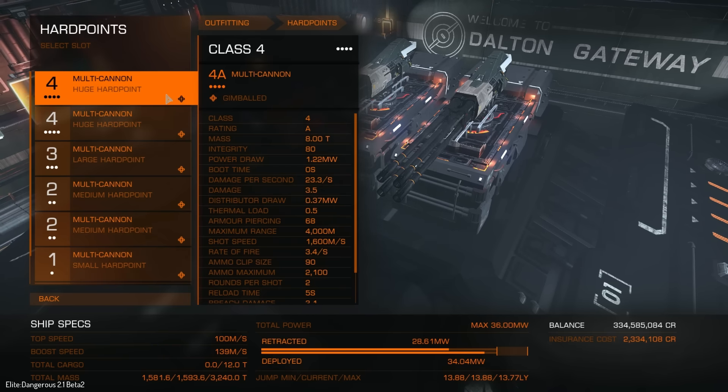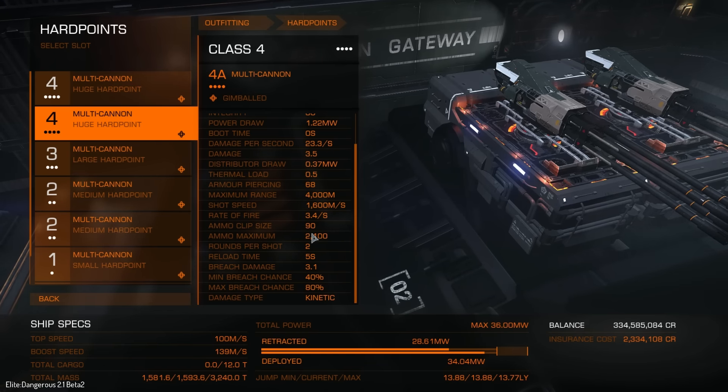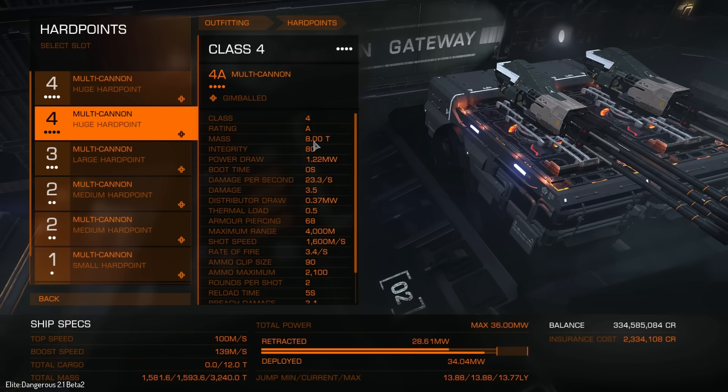Let's have a look at, first of all, the clip size. Ammo clip size is going to be 90 and maximum ammo is 2,100. That's not bad — you're going to be able to get through a lot of fighting before you need to reload. Now let's also have a look at the mass: it is 8 tons. Integrity, 80 — so 80 integrity points you've got to work through before you end up destroying it. Power draw is 1.22 megawatts as standard; that will change if you decide to modify these with the engineers. Boot time, 0 seconds.